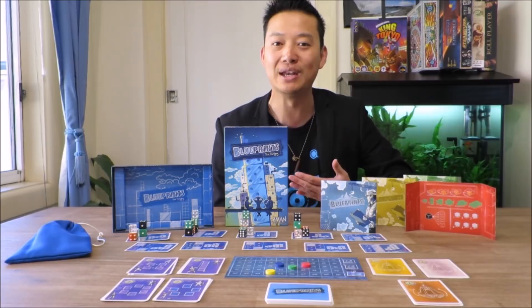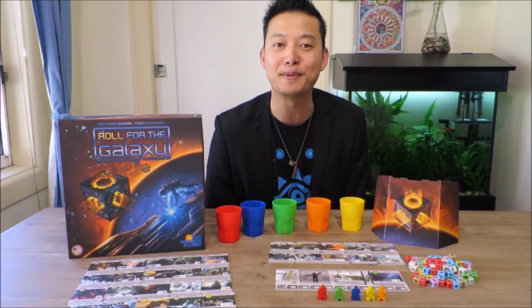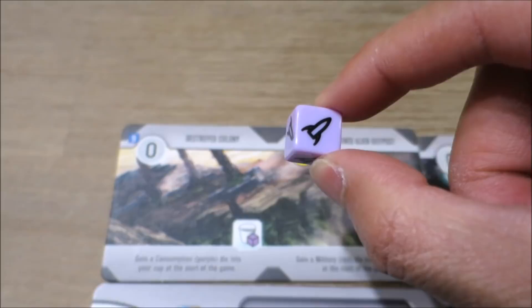Roll for the Galaxy is a space empire building dice game where players compete to try and build the most successful galactic civilisation possible. In Roll for the Galaxy, players begin with a combination of a homeworld and faction tile. These govern the starting resources and a player's initial empire. Each die in the game represents a worker, and each colour represents the die's specialty.